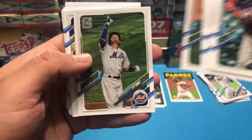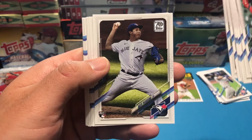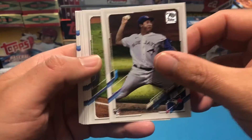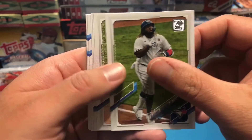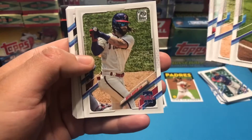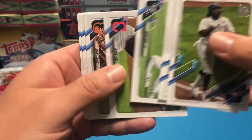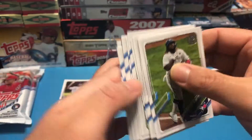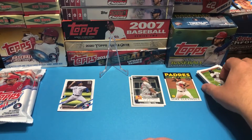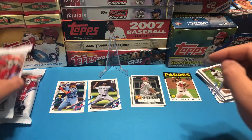It seems like we're really looking for rookies in here. David Nate Pearson is a good rookie — he's got a fastball that tops 100 miles an hour. Vladdy Jr., Bryce Harper. So our two best rookies so far are Nate Pearson and Alec Bohm.